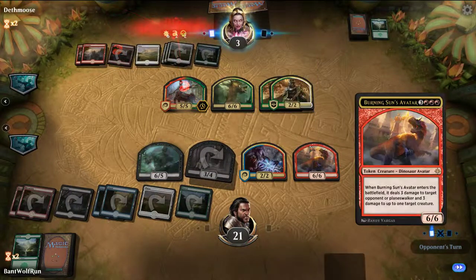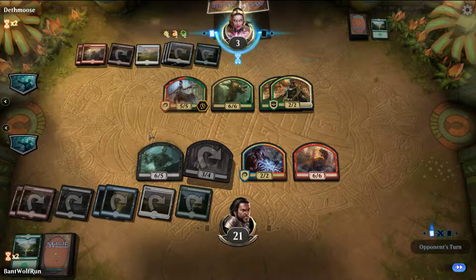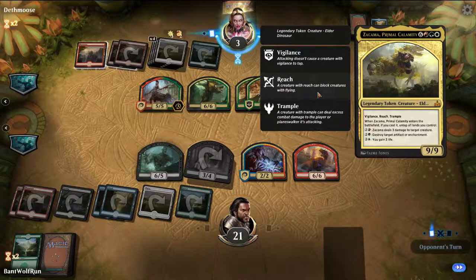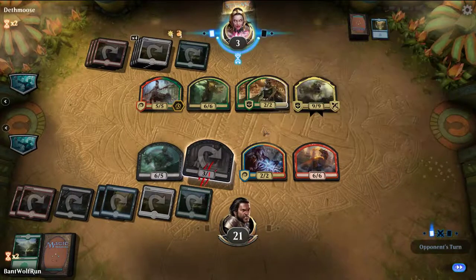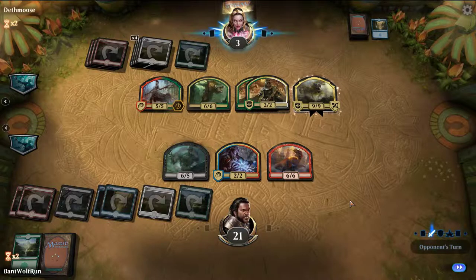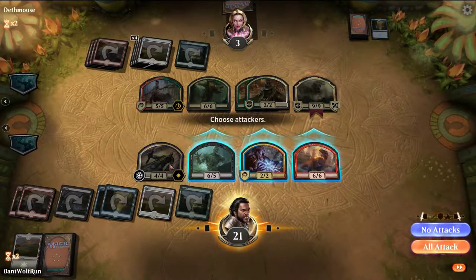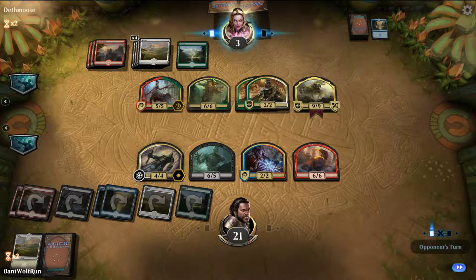What are you paying mana into? Actually, that's really cool — Zacama! Deal 3 damage, gain 3 life, untap. And it's got the double strike. Okay, opponent, I like what you're doing. So going for 7 — what do we got? Terrible. Why would I want that? Zacama now just domes us for a billion and they gain a ton of life.